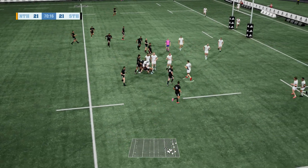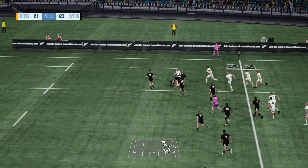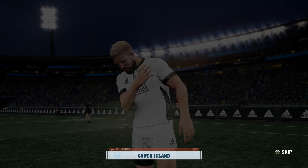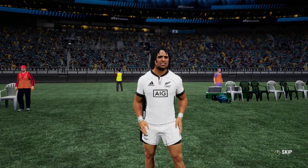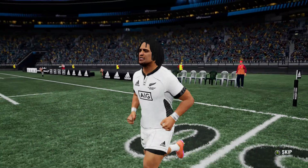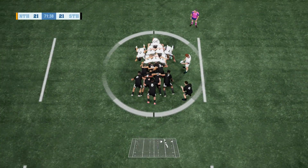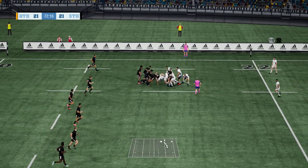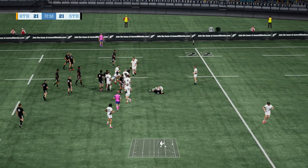The ball there now. Christie picks it up, flickers it back inside. Here he is dancing his way through. Jordan — pass inside. And that's a good tackle. We've got a player down here, Nisbo. Looks like a winding. Christie off the back — that's the ball out there. He's running into a good tackle there. Pass goes inside — now smashed by the defense.